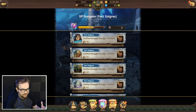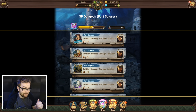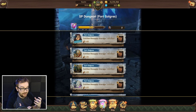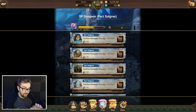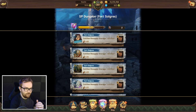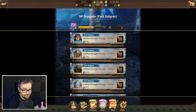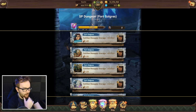Unless you have like 3000 stamina potions, you probably only want to do this on half stamina weekends, because every single run at the top level is 48 stamina. If you're free to play or a casual player, you want to save and allocate about 75% of your stamina potions for half stamina gold farming, because the drop rates and the amount of gold you can get is absolutely insane. Even at 24 stamina during half stamina it's still going to burn through your potions like crazy.